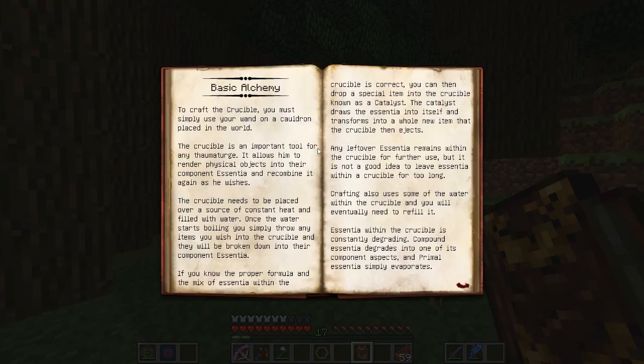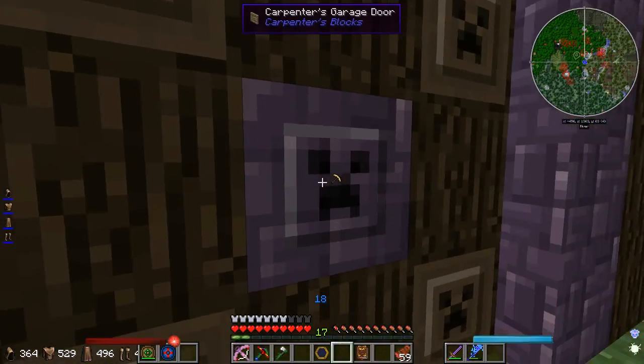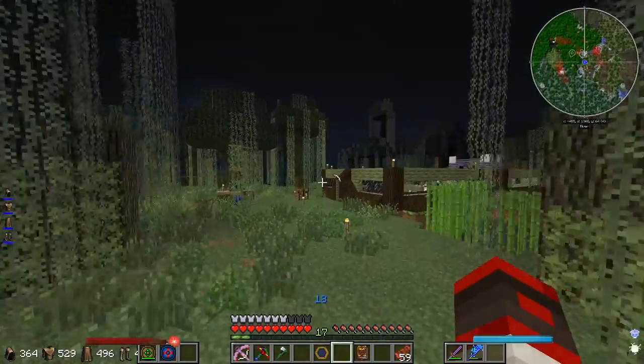Alchemy — it's like alchemy. To craft a crucible, you must simply use your wand on a cauldron placed in the world. That's no problem. I didn't expect that to be too hard.